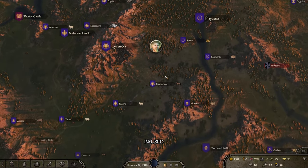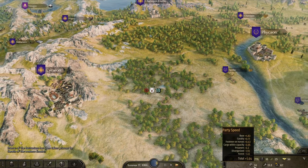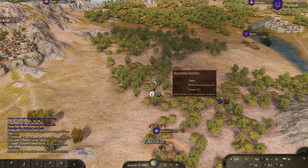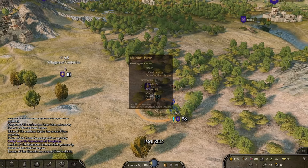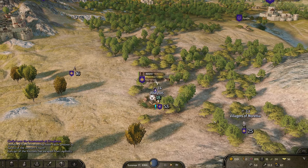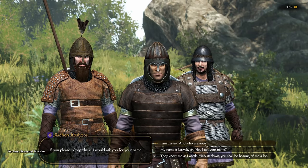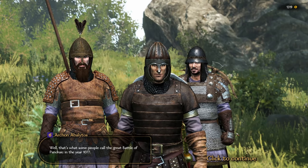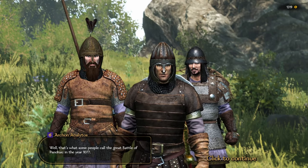Let's head towards where they're selling horses — I need more horses anyway, because that will actually increase my movement speed. There's a guy here who might have a quest. That is absolutely scary. I was about to give it to you. What is the folly? Well, that is what some people call the Great Battle of Pendric in the year 1077.